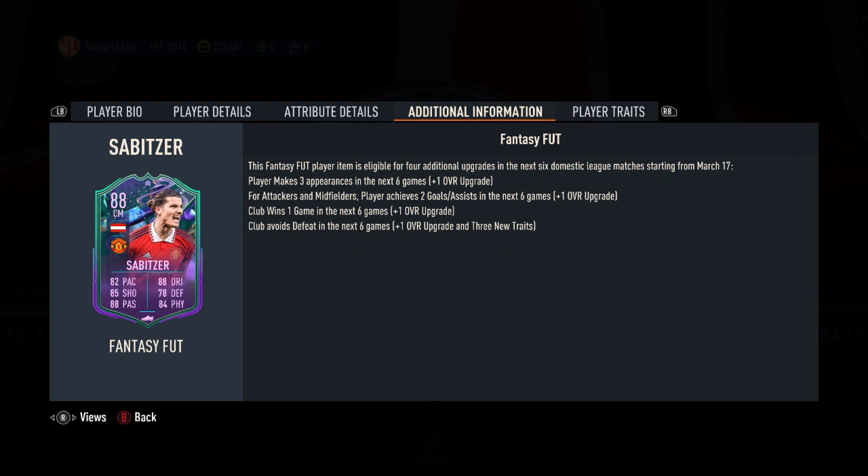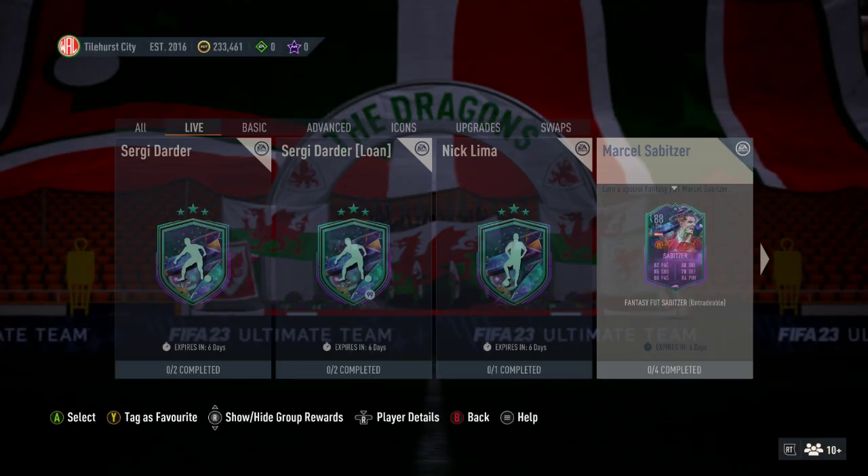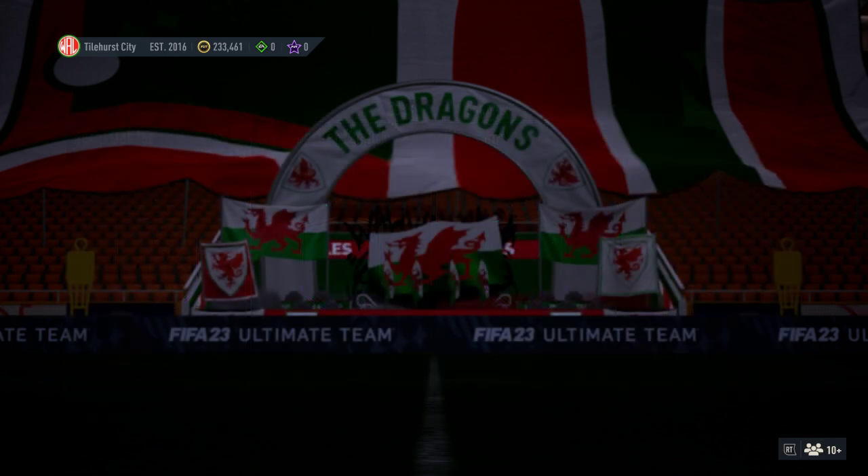So he will... yeah, it's tricky. You would imagine the club would win one game in the next six plus one. I can't guarantee anything, but I'd say he would make three appearances. But I'm not sure about the goals-assists part. Club avoids defeat in the next six games - it depends who they've got and when this starts. But three more traits upon the outside-of-foot shot trait would be good. So he's Premier League, he's 88, and he's going to be expensive.